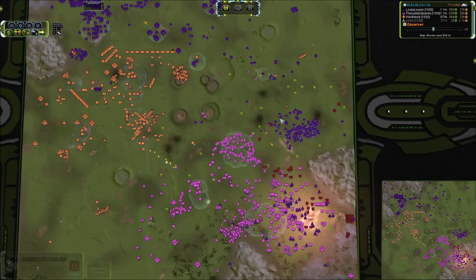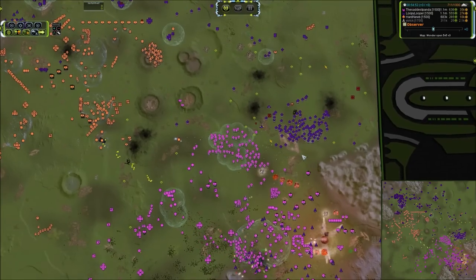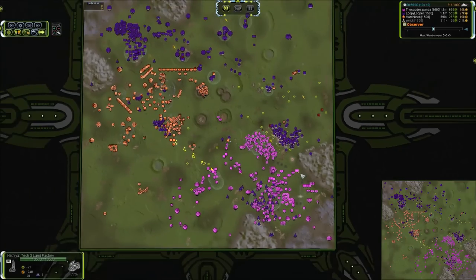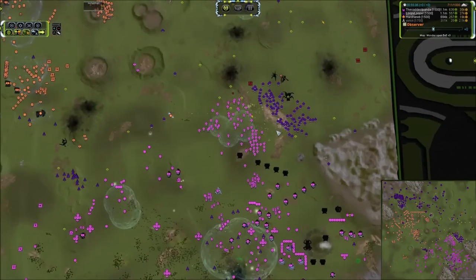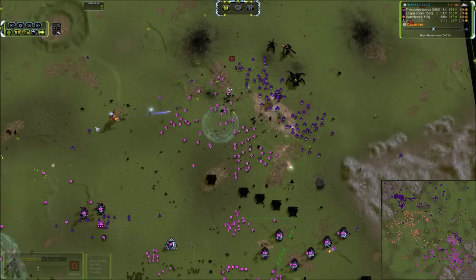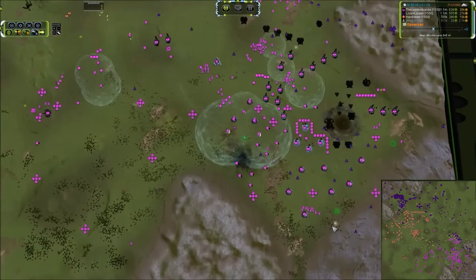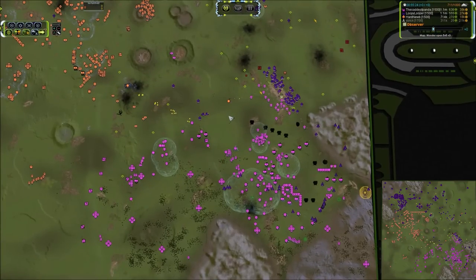Not a tremendous loss at this point because all of his T4s were already dead and he really has no base to speak of, but still. Panda is now by himself with only the Seraphim tech. We've got a Fatboy over here to the left — I think we can honestly say that is game over for Saddest Panda. He does not have enough left. He's going to stall this group versus another T4, he's going to lose, he's got a chicken shooting his units in the back, and the Fatboy is progressing from this side.